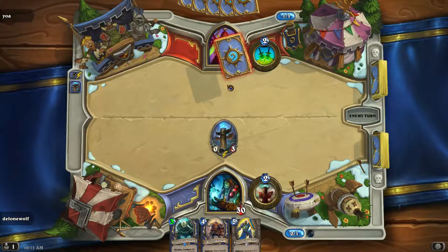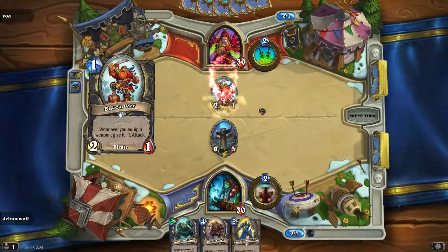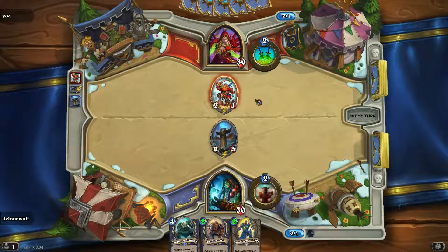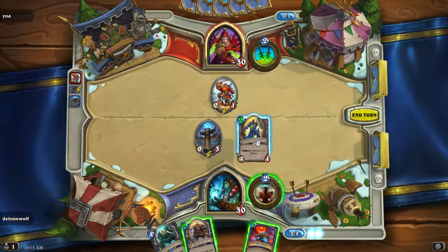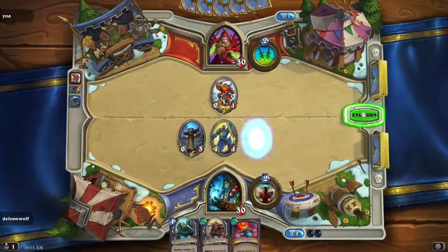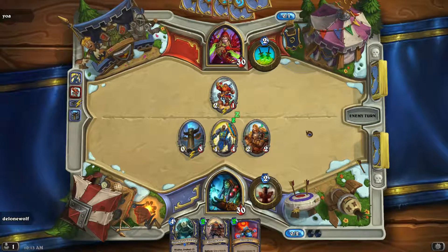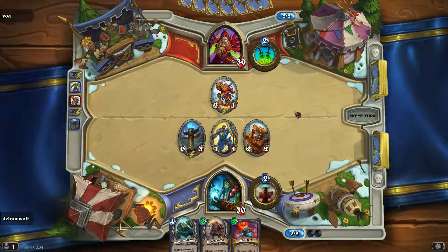I've seen some crazy situations like a 4-drop Ragnaros and stuff like that. And I could do the Bloodlust, but look at that - a 2-drop Silverhand Knight. That is definitely not bad. Basically a 6/6 dropped right here for 2 mana. And if I could use the Windspeaker next, or even the Dune Maul Shaman, not bad.